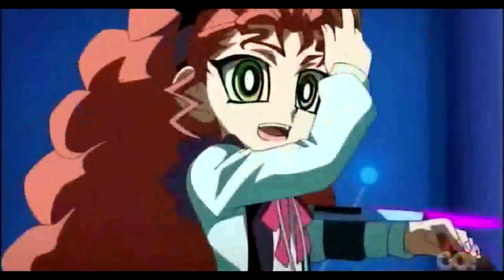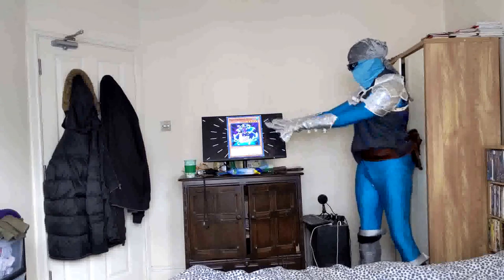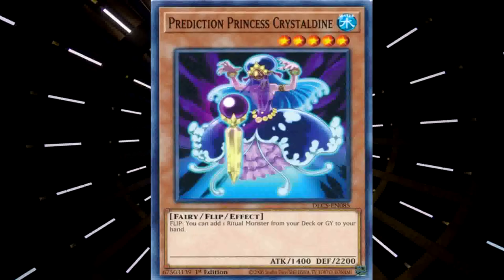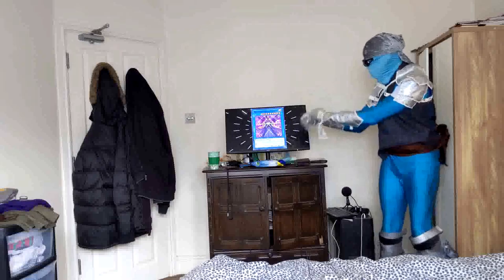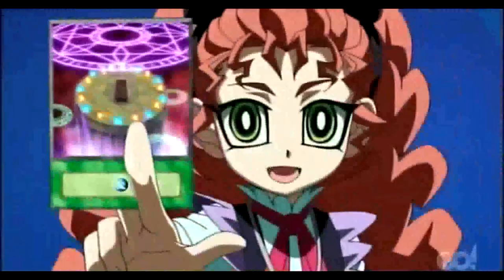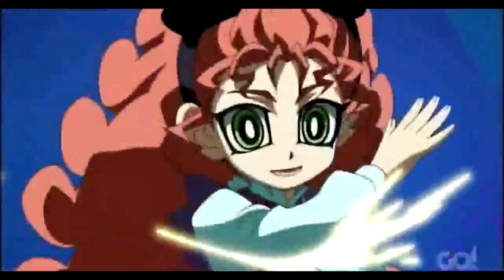Next, I'm flip-summoning the Sparkling Prediction Princess Crystal Dean! When Crystal Dean is flipped, I can add a Ritual Monster to my hand. And that's exactly what's going to happen when I play my Spell: Prediction Ritual!